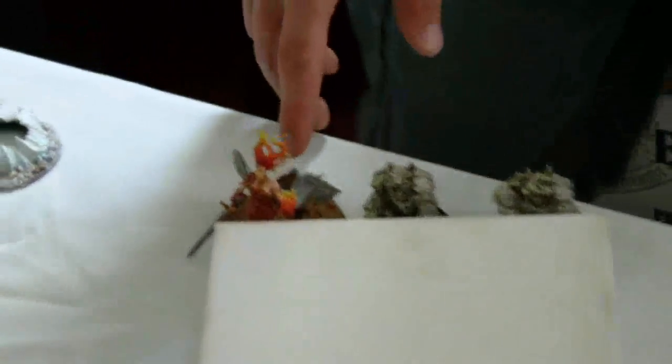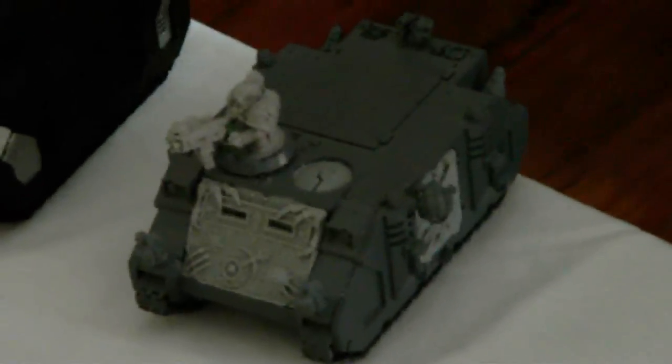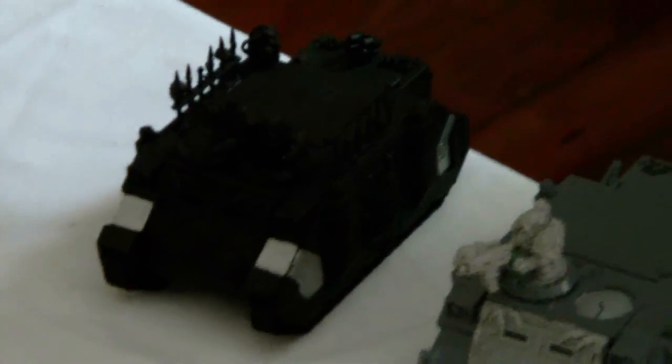Jeremy, why don't you give the world a rundown of your army today? We've got a Defiler with an extra Havoc Launcher, two units of two Obliterators, five Noise Marines with a Blastmaster and a Havoc Launcher on the Rhino with Demonic Possession, a Lash Prince, a unit of nine Possessed with the Icon of Chaos, a unit of eight Plague Marines with an Icon, two Melta Guns, a Champ with a Power Fist, and ten Berserkers with a Champ with a Power Weapon. Both Rhinos have extra armor. Everything's on the table except for a unit of four Terminators with Combi-Plasmas and a unit of nine Lesser Demons.